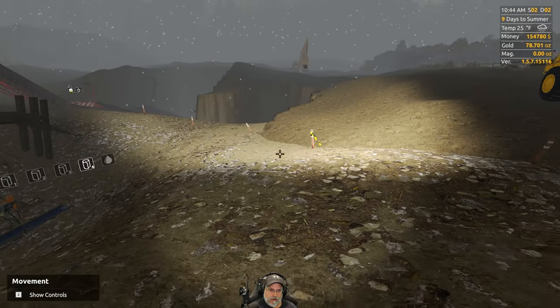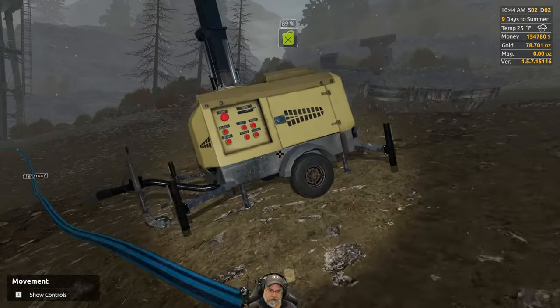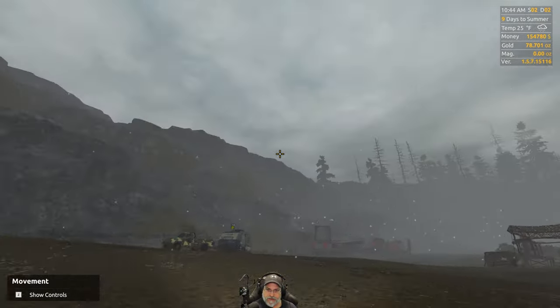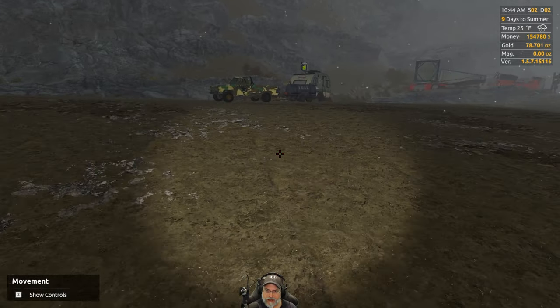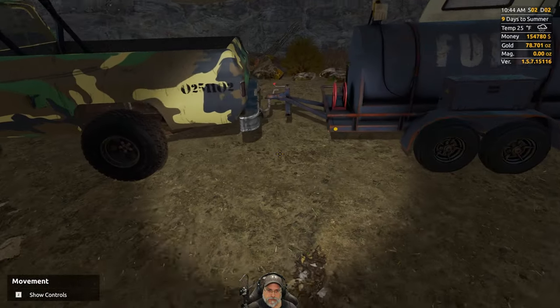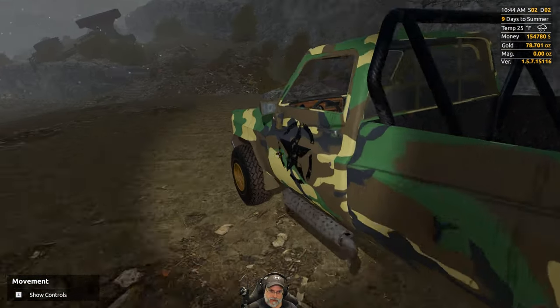We should probably also move our light. Let's jump into the pickup truck and move the light down further into there since the weather just went bad on us, so we'll be able to see a little bit better. We'll disconnect this fuel tank.